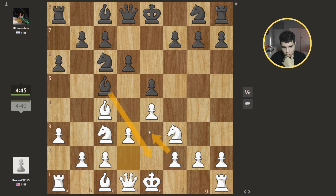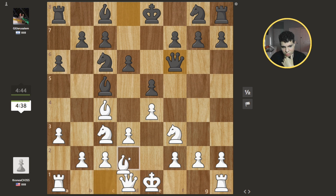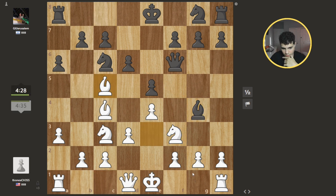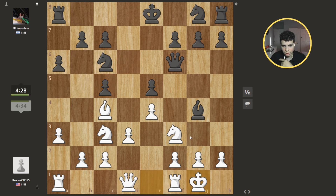The problem is if he takes I have to ruin my pawn structure, which I think is fine. If he doesn't take I'll take back. If he takes back with his pawn, his pawn structure is ruined. He cannot take here because I take, and if he does something like this I'll still take — because if he takes here I can take, and if he takes back I'll take. Thank you sir, I'll take that.